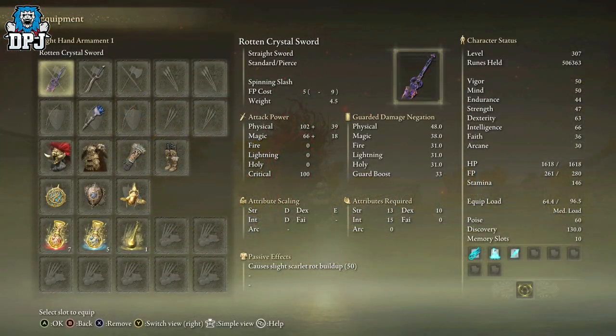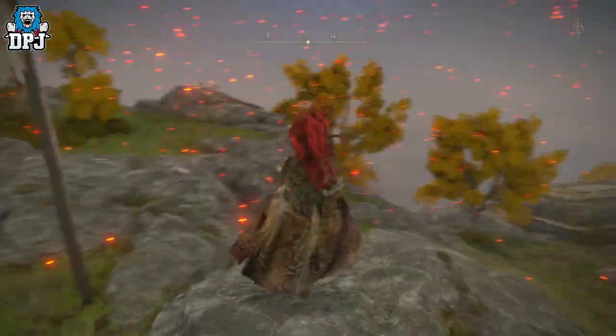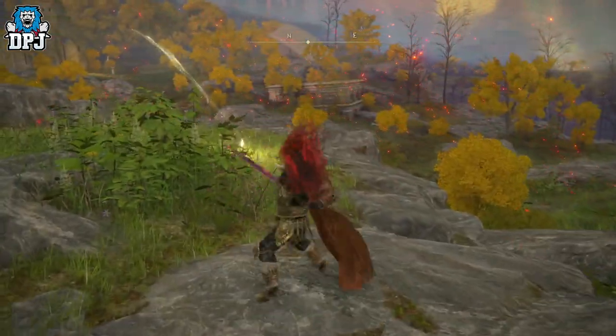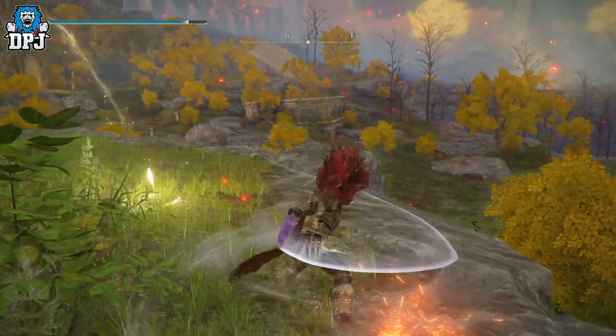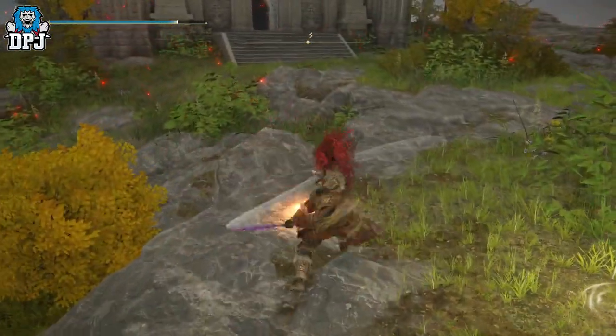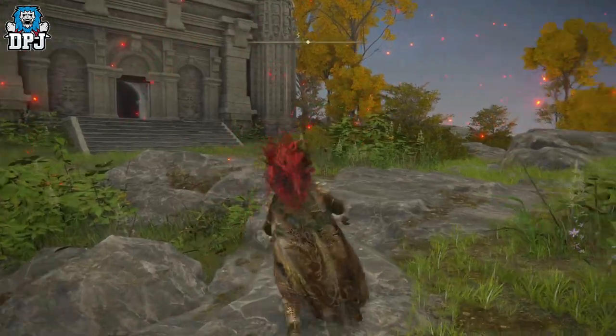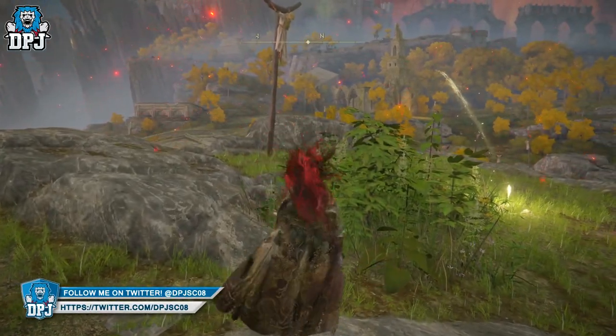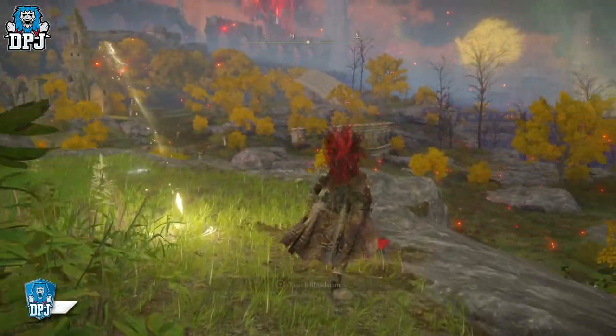Let's firstly check out its stats and what's required to actually use it. You need 13 in strength, 10 in dexterity, and 15 in intelligence. It causes slight Scarlet Rot buildup as you can see right there — that's the passive effect, which is really all it offers. There's nothing fancy about this thing; it spins, but there are no special effects to it. I guess if you've got a Scarlet Rot build, maybe this could work for you.